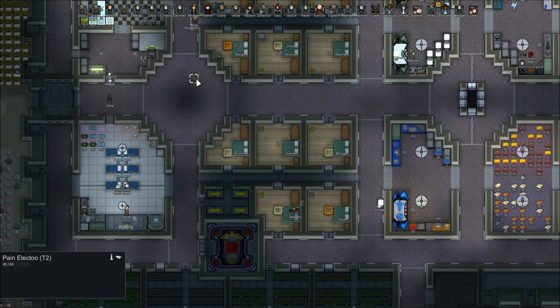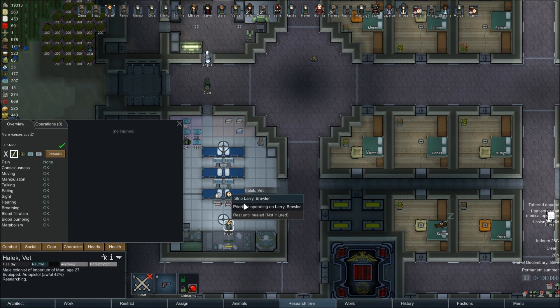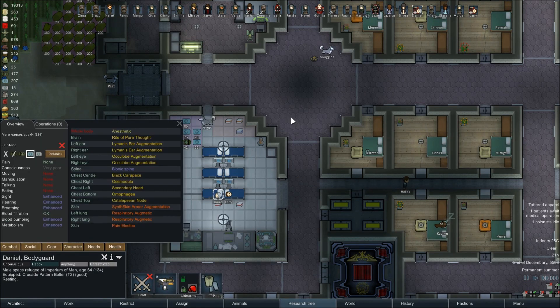We ran out of... We have the Pain Electu and we have Med Kits. Oh, that's my fault. Imperial Med Kits are considered Glitter World level medicine, and I changed that. So we're going to run on over there — that might take just a little bit longer.